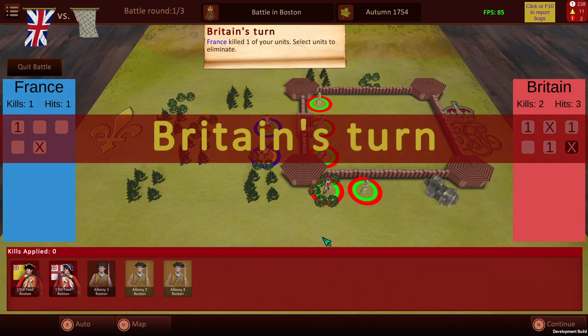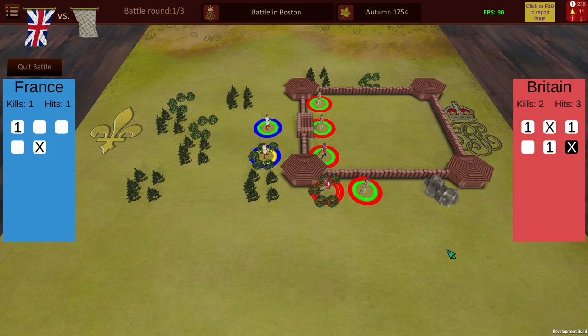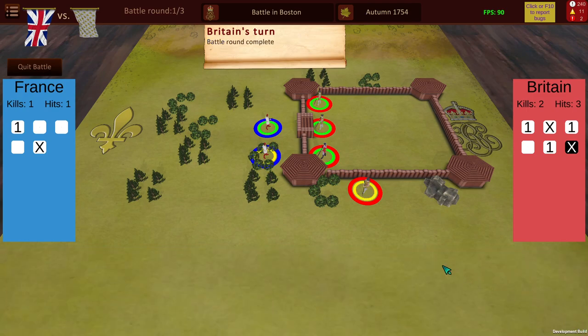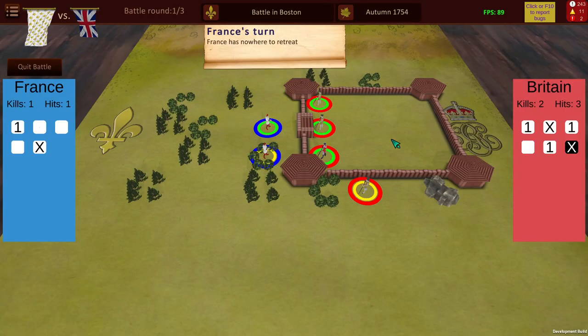But this one here will be wounded. The AI, or a human opponent, would choose as well. We'll choose to have the 15th Boston Professionals taken out, and we'll place a hit over here on the Albany Militia. And as you can see, we have the round complete. We'll then be asked if we wish to retreat — we do not wish to retreat. We will fight to the end. Moving to round two.